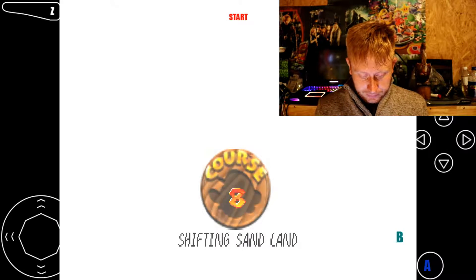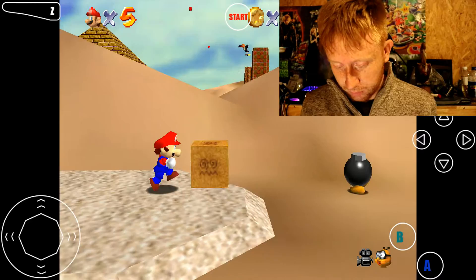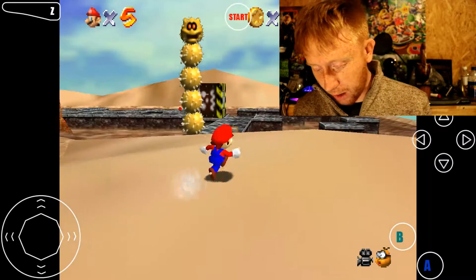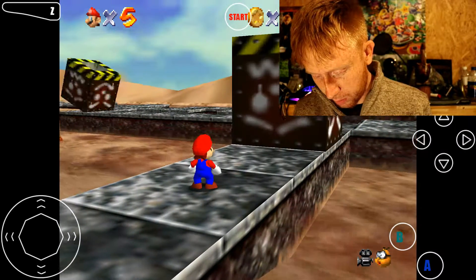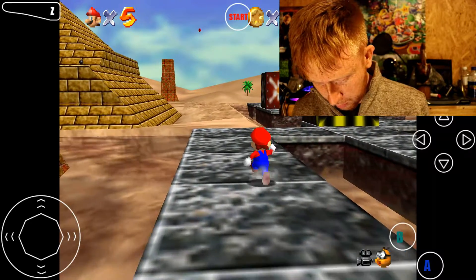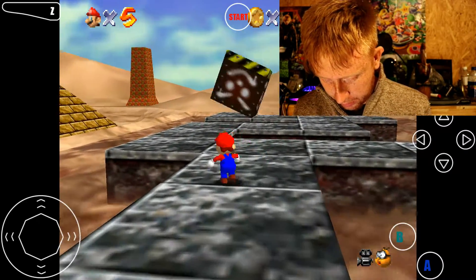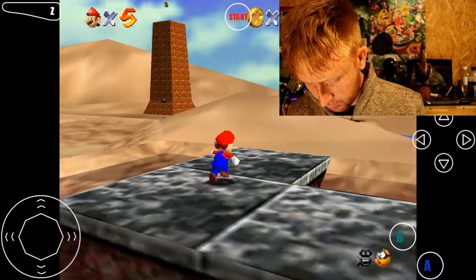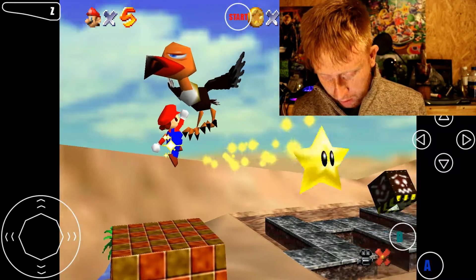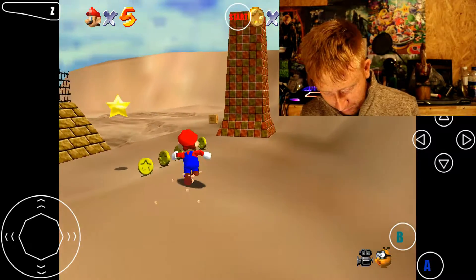We're going to go ahead and hop into this level here. This is Shifting Sand Land. We're going to head over and get a star from a bird. Get away from me, I don't like you. This bird also steals your hat, so you've got to be really careful with him. Alright, we're getting right through this pretty quick. We're going to head right up here, and when this birdie flies around - look at that, we got us a star! That was pretty easy - that was the fastest one yet, I think.